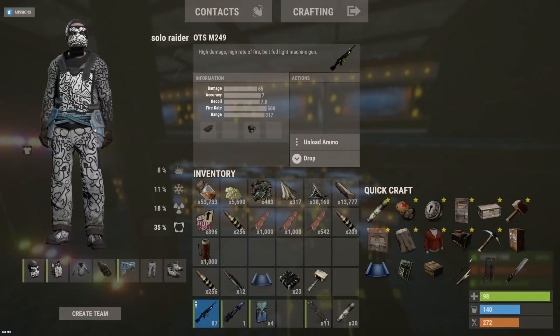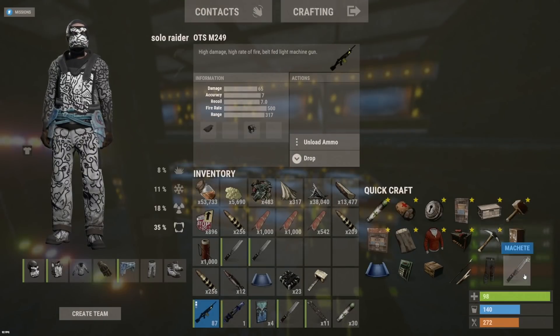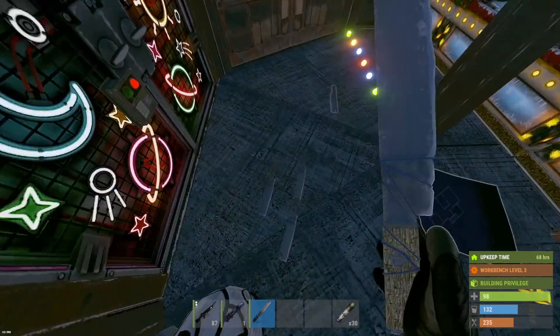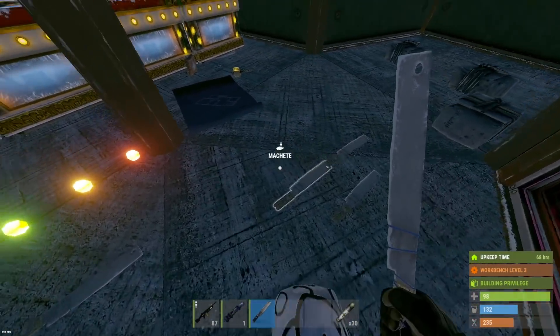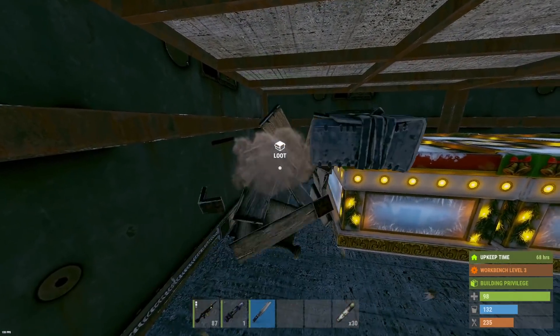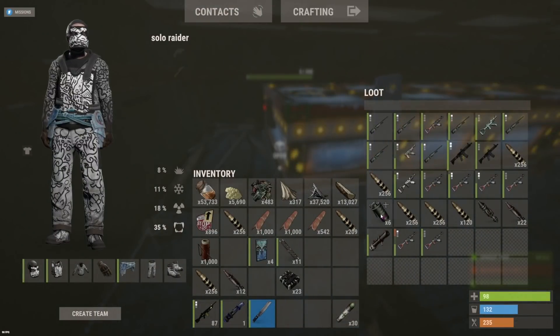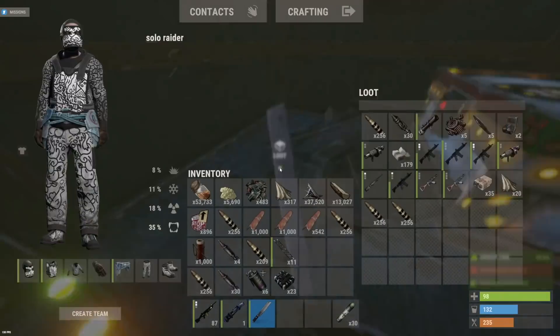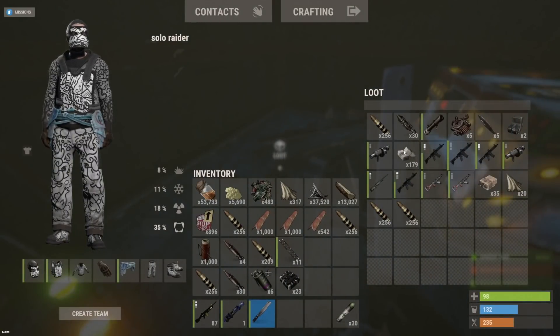I'm going to put in some work here with a machete and get all these boxes down to one HP or one hit away, then I'll come back and destroy them and check them. About six or seven machetes later — all of these are one hit away. Let's start checking loot. There we go: 22 rockets, six supply signals. What did I tell you — this base is about to be loaded. We'll leave that explosive ammo for now, expecting to find a lot more loot. 179 explosives.